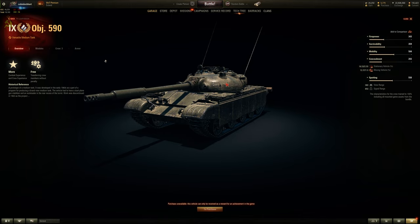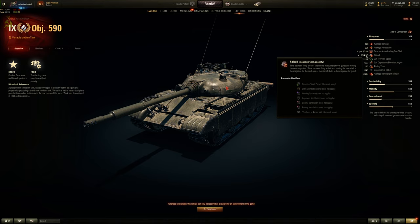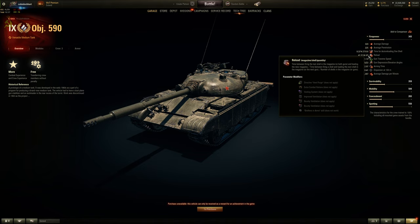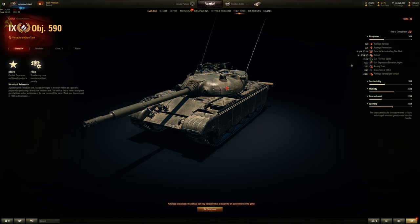So, the Object 590 — how would I rate this thing? It's all about the gun. It shoots 3 rounds in a burst, but the inter-shell reload time is 4.3 seconds, which is bad. For a bursting medium tank, that's not a big burst — it's like the Char Future 4 with 3 seconds between shots, which isn't exactly a burst. Compared to the Cobra at 1.3 seconds, that's a real burst. So it's not a burst medium tank. The accuracy dispersion factors are also bad, as we saw.